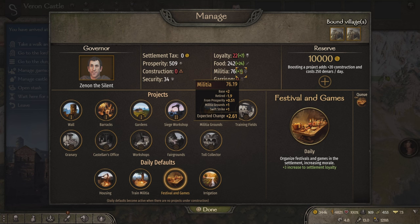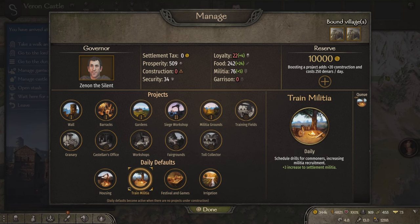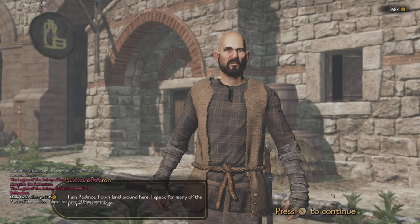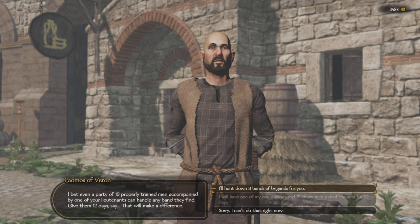Do this until the point where, when you turn it off, you are still in a positive militia growth. Then start building the militia grounds. Once it's complete, switch back to train militia. Repeat this process until you have reached militia grounds level 3, and you should now have high security. Keep in mind that unfinished quests and bandit bases around the fief will decrease security, so make sure you complete nearby quests and clear out bandit bases around the area.